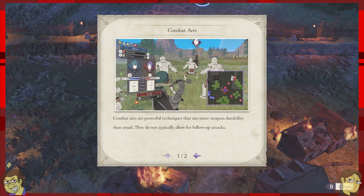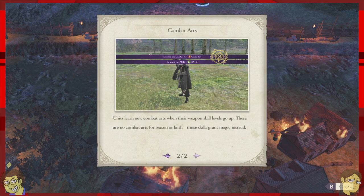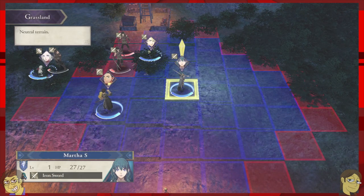We're back and learning about combat arts. You're about to get to do some of the cool stuff in the game — combat arts! Units learn new combat arts when their weapon skill level goes up. Weapon skill and general level are two different things: the more you use a weapon, that skill goes up, and the more you fight, your general level goes up as well.